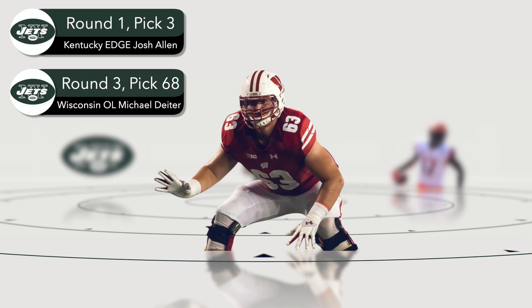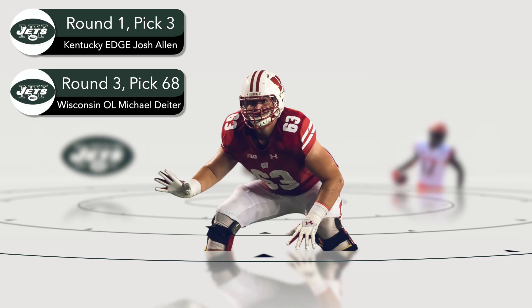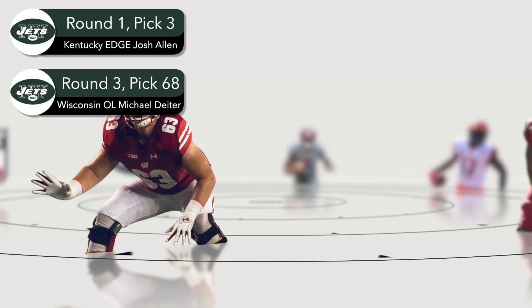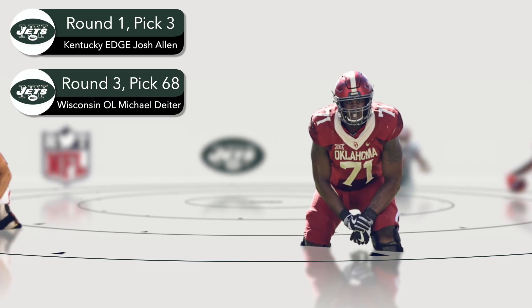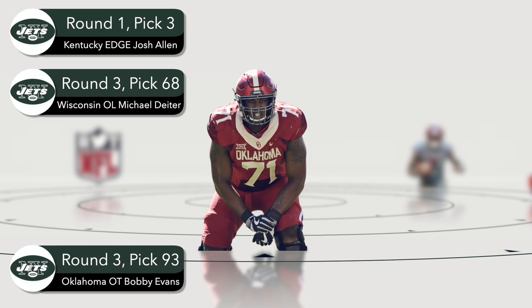In the third round, the Jets select Wisconsin offensive lineman Michael Dieter. After playing left tackle in 2017, Dieter showed versatility in 2018 and can play anywhere along the line. Wisconsin is one of the best offensive line factories, and Dieter has 54 starts at left tackle, left guard, and center. He's likely a day-one starter at guard over Brian Winters, possibly at right guard. After drafting only two offensive linemen in four years, the Jets need interior building blocks around a young quarterback.